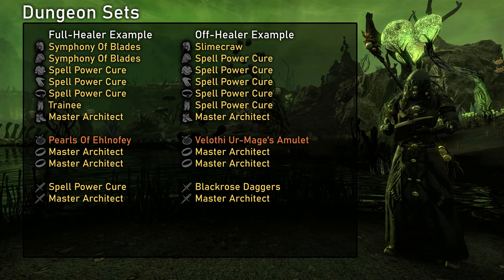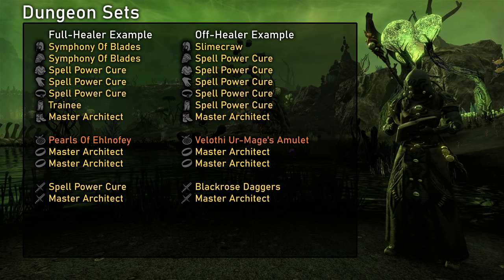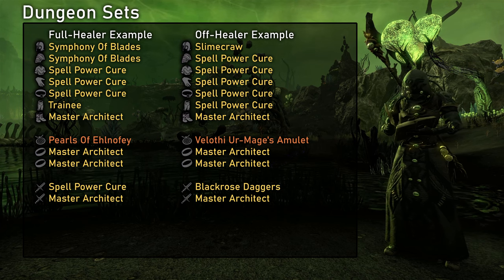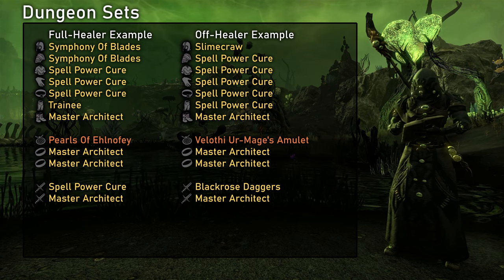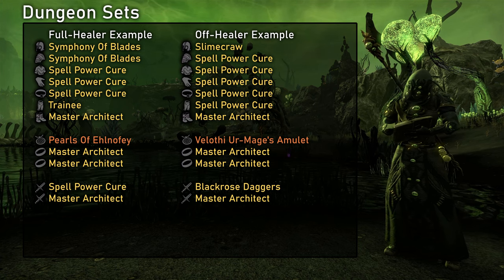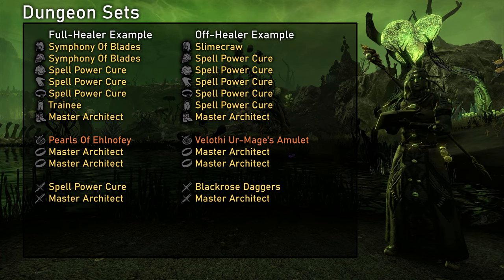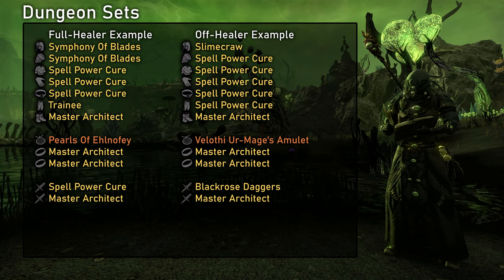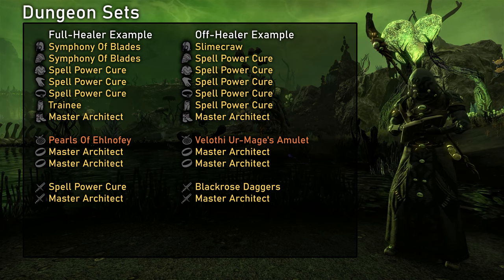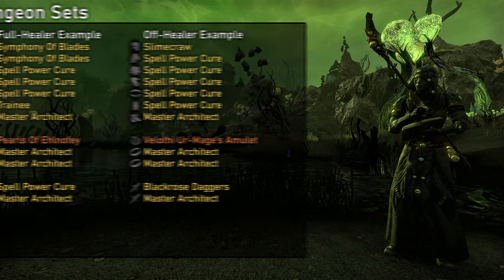For the secondary sets, Pearls of Elnofey with Symphony of Blades or Aesir in the Inferno is the strongest. Spaulder of Ruin is certainly another really powerful mythic but it can't be combined with a monster set and the ability altering support weapons are not really great at the moment. If you want to go for an off-healer build, both Pearls and Spaulder don't really work. I would instead recommend a DPS mythic with a monster set or ability altering weapon. Especially for the Arcanist, the Velothi Ur-Mage's Amulet is absolutely amazing — the stats it gives are perfect for 4 player content with penetration and critical damage.